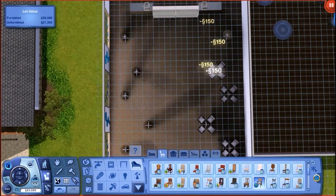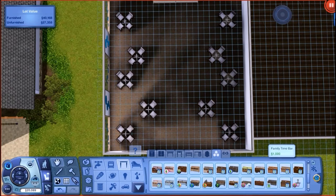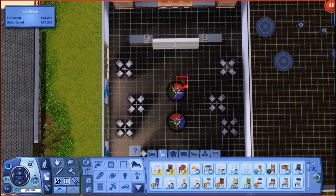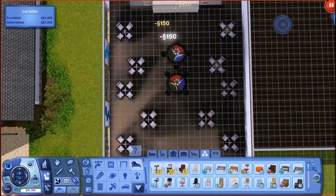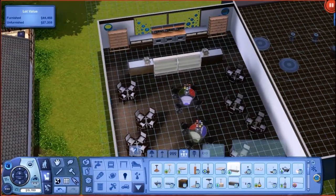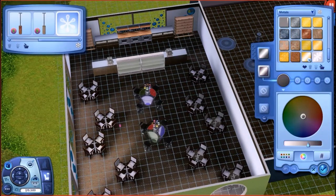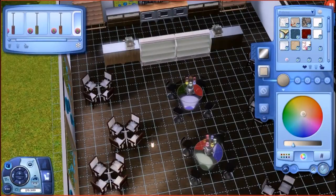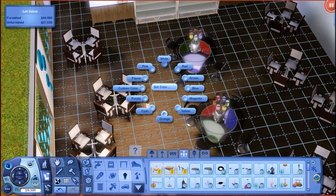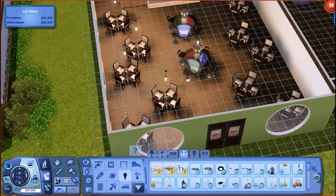I added chairs — also probably from Showtime. The space looked a bit empty so I added the bubble bar thing from Late Night. Then I'm placing lights: the Late Night purple lights look great, so I copy them and place them over all the chairs, tables, and counters throughout the bakery.